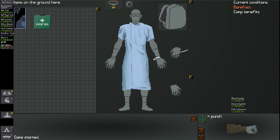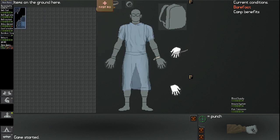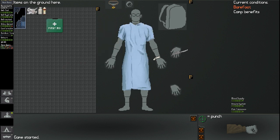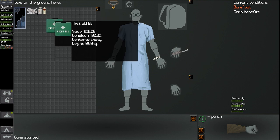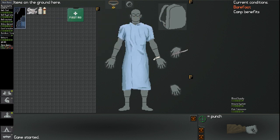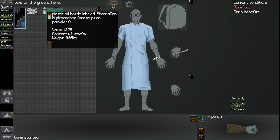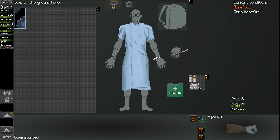I don't have a backpack yet, that's the problem. Let me empty out the first aid kit — clean rags and a plastic pill bottle labeled PharmaCan. I don't need to carry the first aid kit in hand. Let me put this stuff back in and take it by hand. I have no other choice, really.